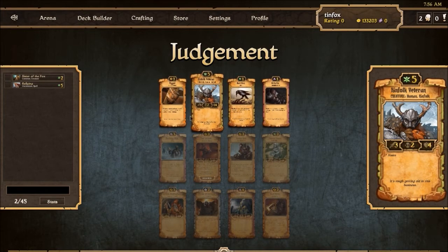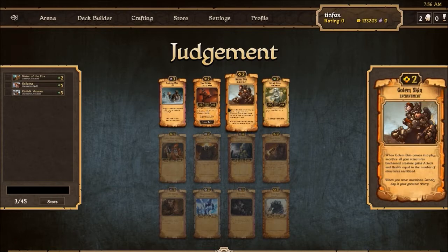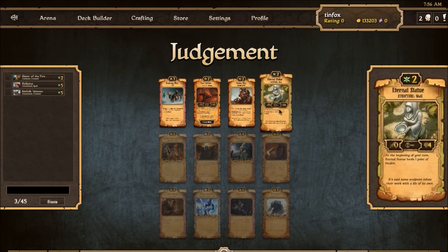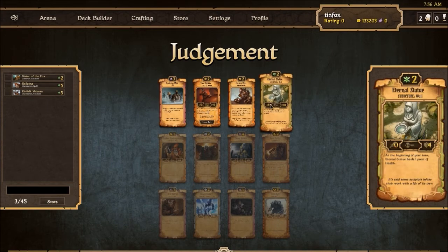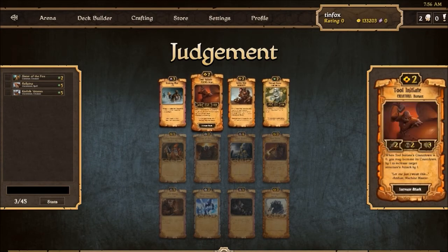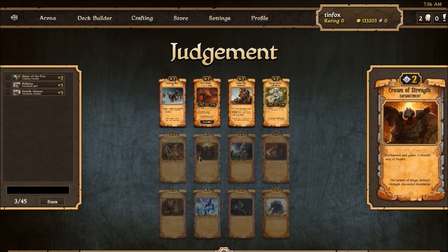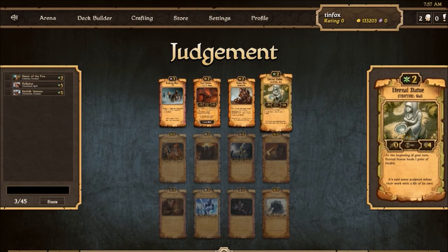We'll probably have to branch out into a second color but if I can pick up some good growth stuff that'll be good. There's 45 of these so I'm gonna make some picks quicker than others. Obviously Veteran is the key here — the others are interesting but not great. We get into a more interesting situation of whether or not we want to decide what our second color is. But an Eternal Statue is probably just as good at helping protect us and we don't have to yet branch out into a second color. Let's say Eternal Statue.